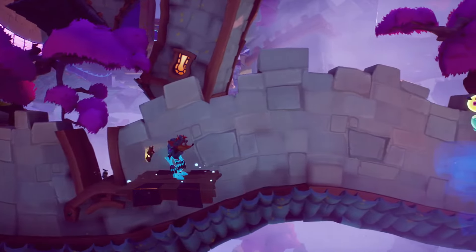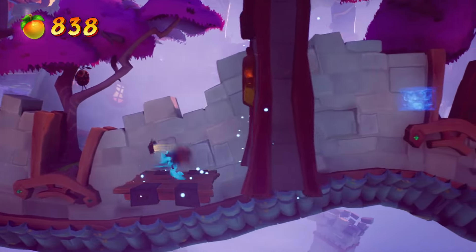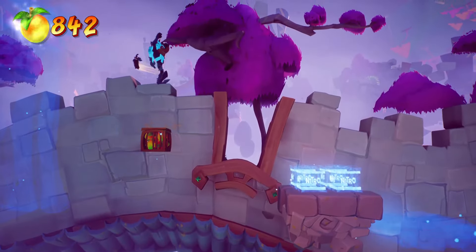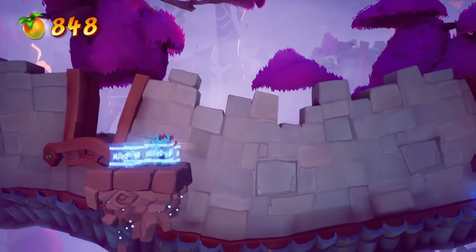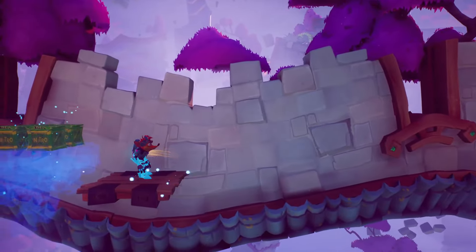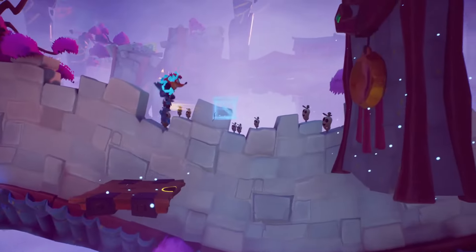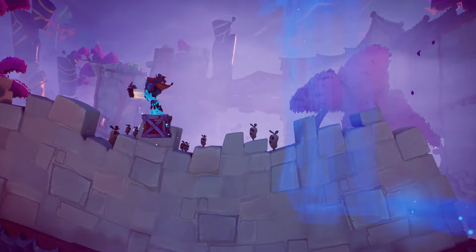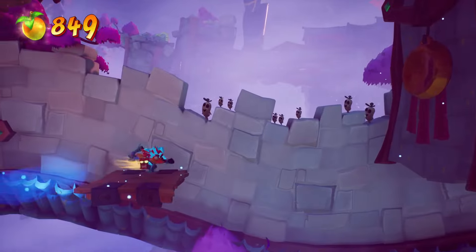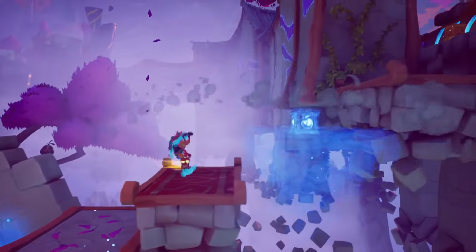This part can get tricky with the timing, but there's a certain box you have to body slam and then phase as soon as you're falling. You'll see it here in just a second. Right here — jump on top of this, wait for the platform, body slam, and then phase the platform back in. It's weird timing, but it's not too tricky. Just got to be patient with it.